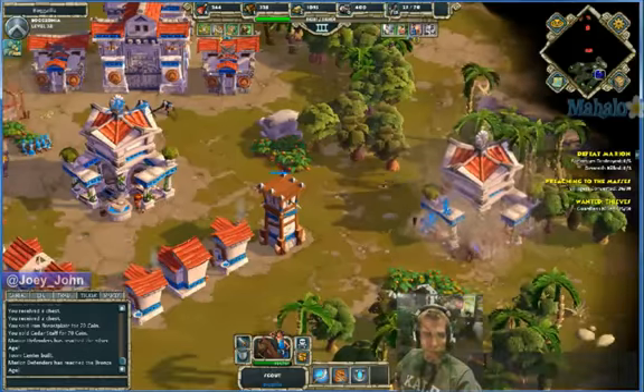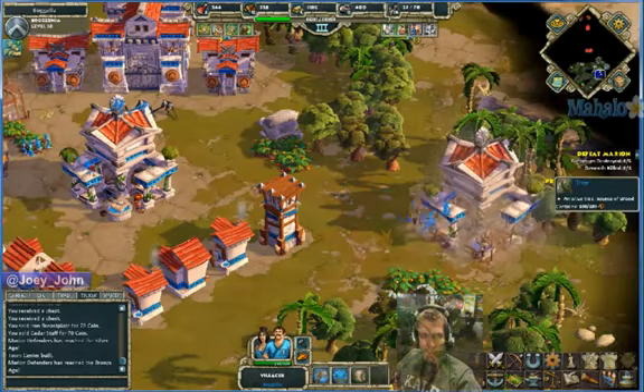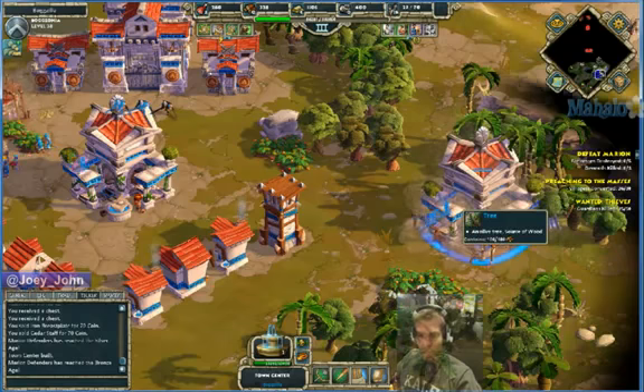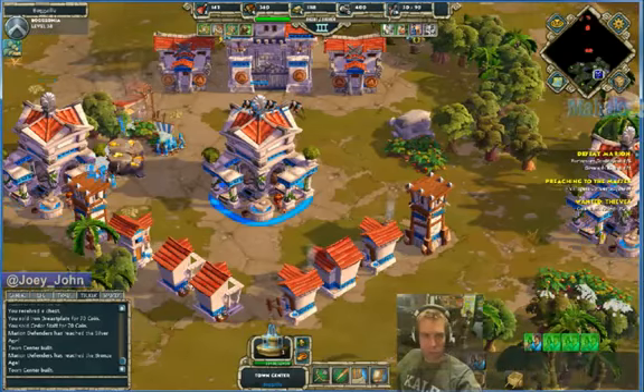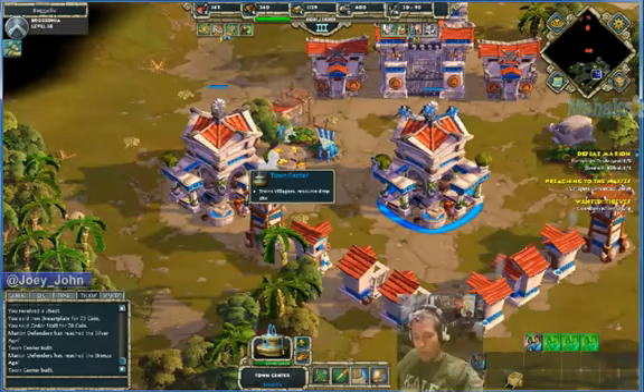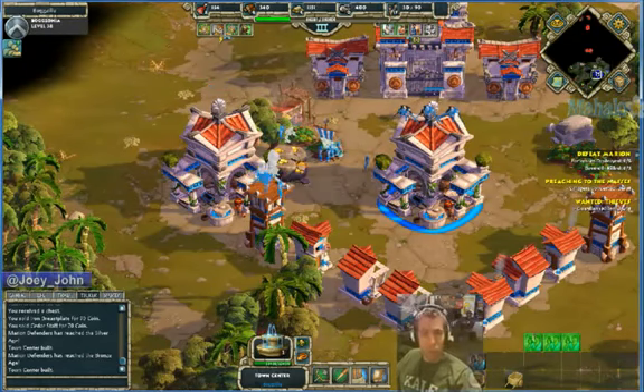If you're asking yourself why is Joey building so many town centers, the reason is because obviously with more town centers you can harvest more resources, you can build more villagers and therefore harvest more resources more quickly.